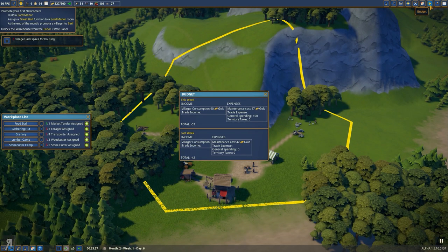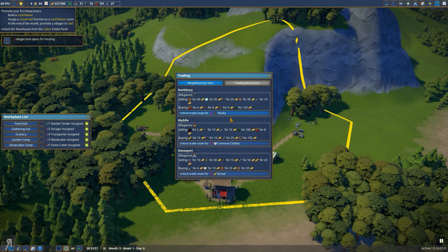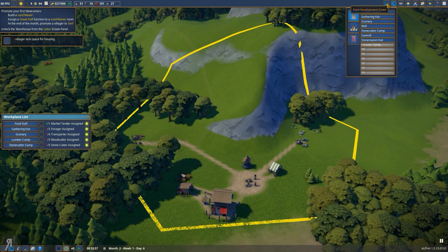What about the budgets? Budget and village consumption is 90 gold — yeah, that's absolutely fine. We are gaining gold over time but only a very small amount. And there are also trade routes as you can see right here, dependent on what kind of resources you actually have. If you have 20 planks I could technically unlock this for the neighboring city. They're buying berries for 4 gold, which is actually pretty good. They're also buying planks for 5 gold. They're buying wine for 120 gold — wow, crazy. I don't actually have wine at the moment so that's not something I will be able to do.